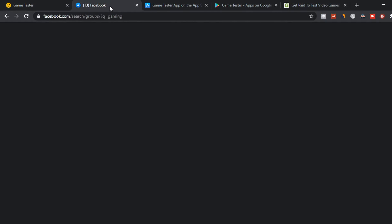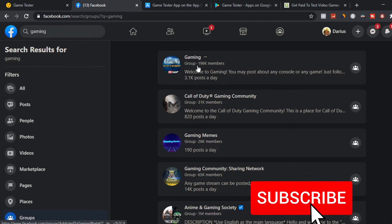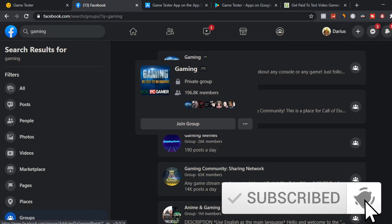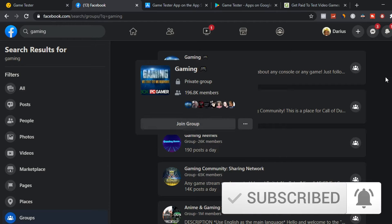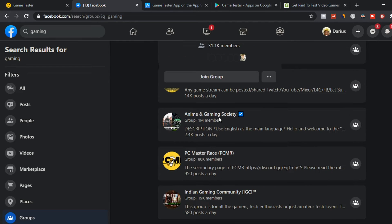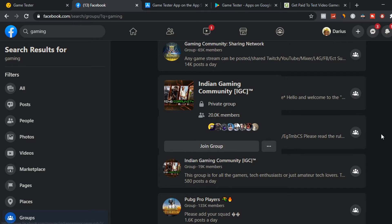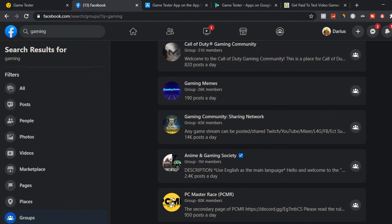For this method, we're going to use Facebook since you probably have a lot of friends there. Type 'gaming' in the search bar, go to the gaming groups, and find people interested in gaming. You can join a group with almost 200 members, a Call of Duty gaming community, a PC Master Race group, or an Indian gaming community to refer people and make some extra income online.